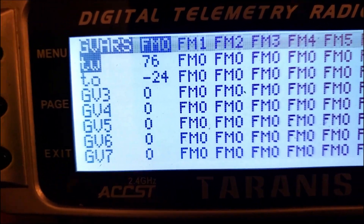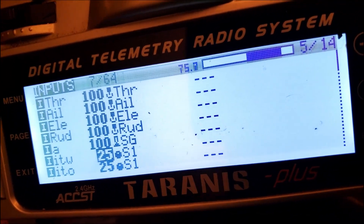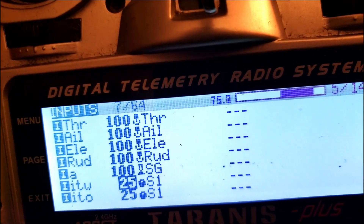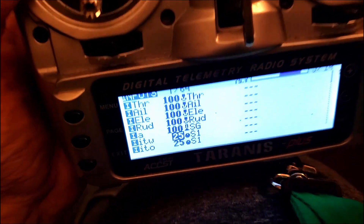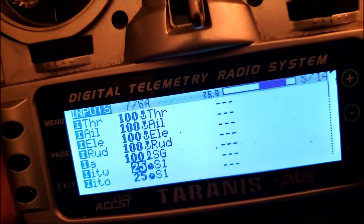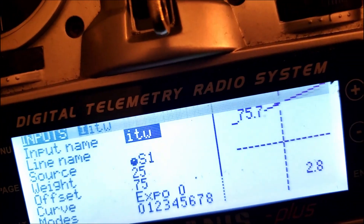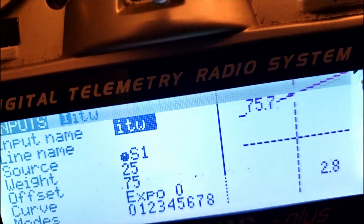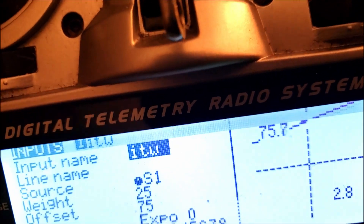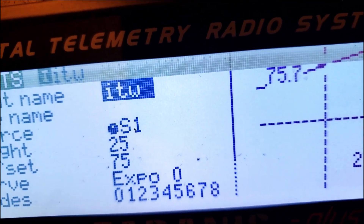That's the first thing you want to do. Now the next thing — on your inputs, you want to go down and create two new inputs. This is where the values we just talked about come into play. We're going to create two inputs that tie to — in this case — S1, which on my Taranis is this little knob right here. So we're going to come in and edit this. We want to create one that's going to be for the weight and then one that is for the offset — those values are both going to be tied to the same knob.